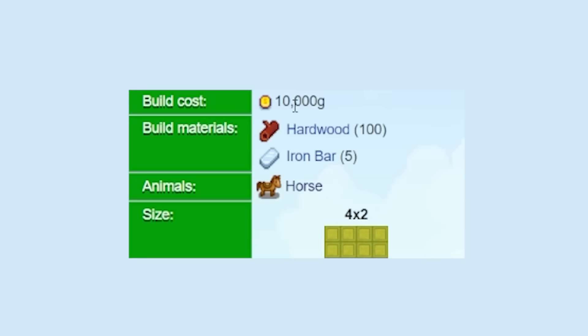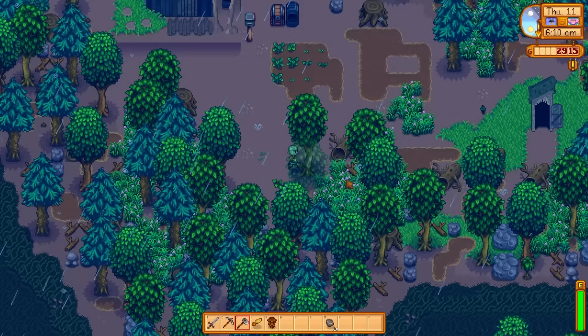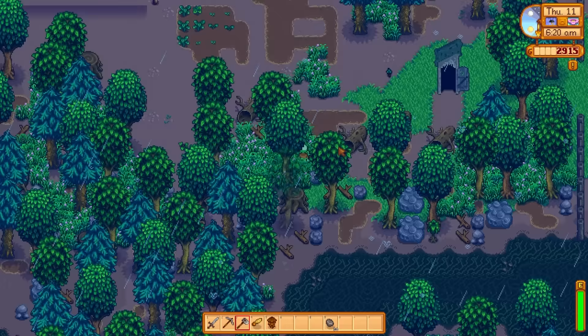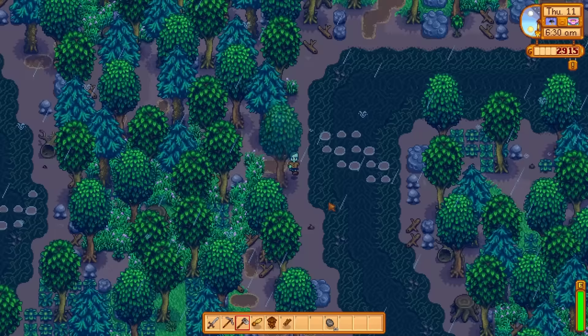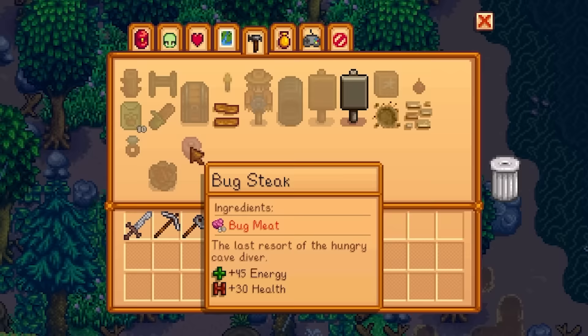What I'm really saving for is a stable so I can actually get a horse, or in this case a wisecracking donkey. I need 10K, a hundred hardwood, and five iron. I might need to overcome my social anxiety and get my axe upgraded. I also need to make field snacks to stay alive in the mine. You just need a seed of each type of tree — maple seed, pine cone, and acorn — and that makes a field snack. That'll keep him from death.